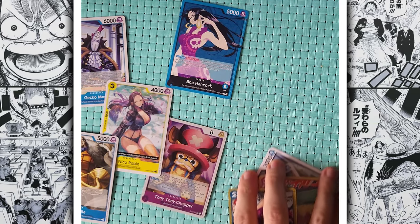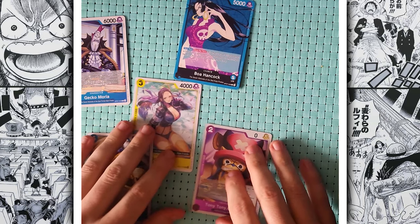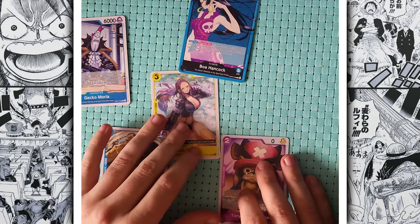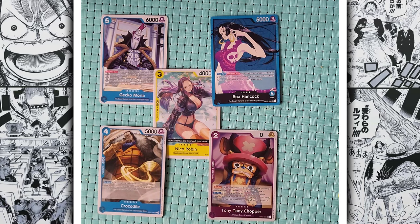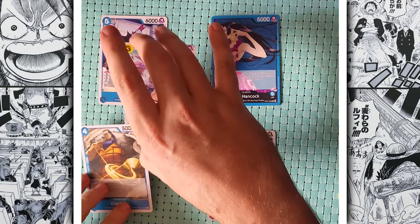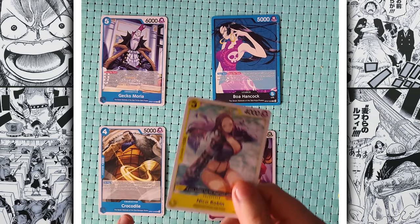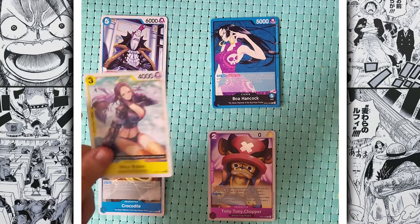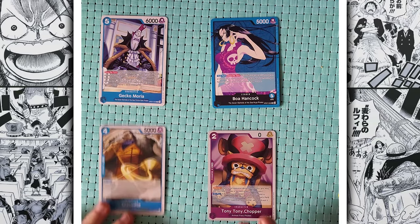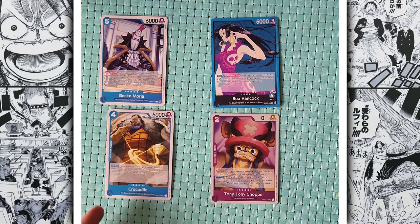Wait, so I get to pick the Devil Fruit AND the bounty? No — you don't get to pick the bounty. The strongest character here is your bounty. Shame, because if I got the Shadow Fruit and hunted Nico Robin, I'd be flying. Looking at it, the strongest one here is probably Nico Robin, so you're gonna have to hunt Nico Robin. Some might argue Crocodile is stronger, but current Nico Robin edges it. We're sticking with Nico Robin — that's who you're hunting. That means you can't use Robin's fruit, so your choices are Shadow Shadow, Sand Sand, Love Love, or Human Human.